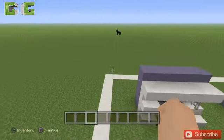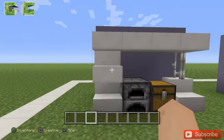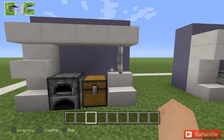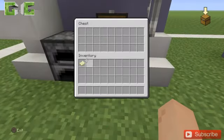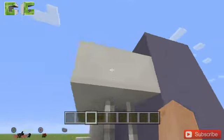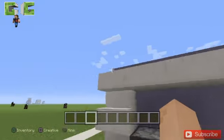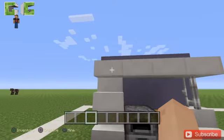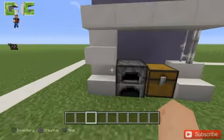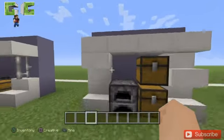Starting off with the first one — it's a simple kitchen. This is where you put all your food and cook it. It's like a little setup, and whenever you have the top thing you can have these things under them. This is just a fancy wall.